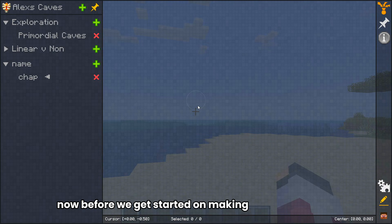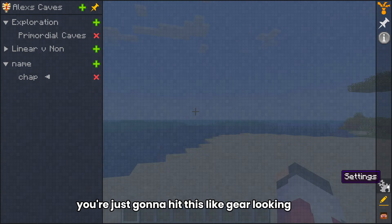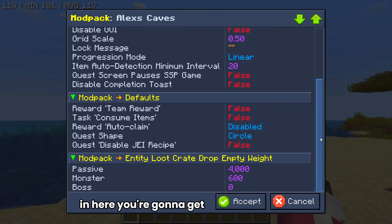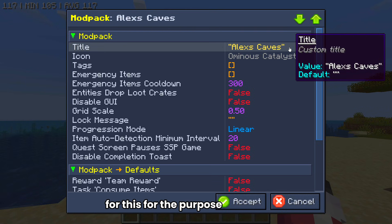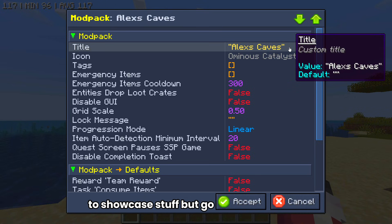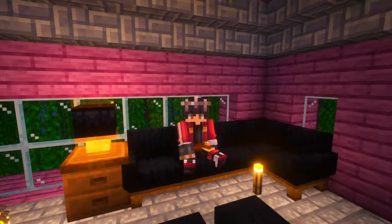Before we get started on making the actual quest, let's talk about a little bit of the settings. You're just going to hit this gear icon and then hit Edit File. In here you get to see all the options for your quest book. For example, if you want to give your quest book a specific title — I'd probably title it whatever your modpack is called. So if your modpack is the Journey SMP, call it the Journey SMP Quest Book or something along those lines.